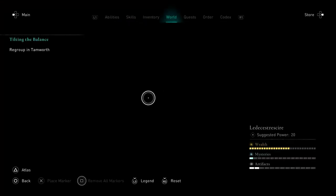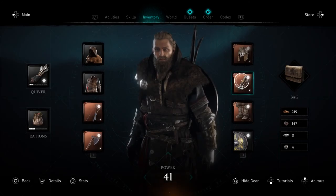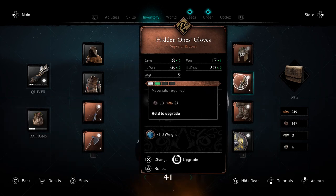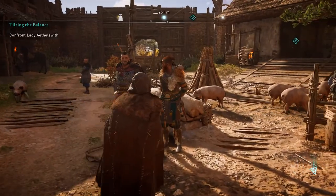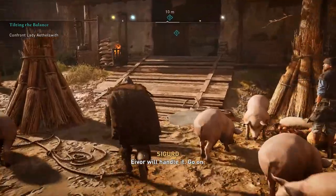I got some new bracers — they're called the Hidden Ones bracers, or Hidden One Gloves, but they're bracers. Superior bracers. I put a rune on them and I'm gonna upgrade them real quick. This is the Hidden One set — I can't wait to see what this fully looks like. Once we get more upgraded it will have some good attributes to it.